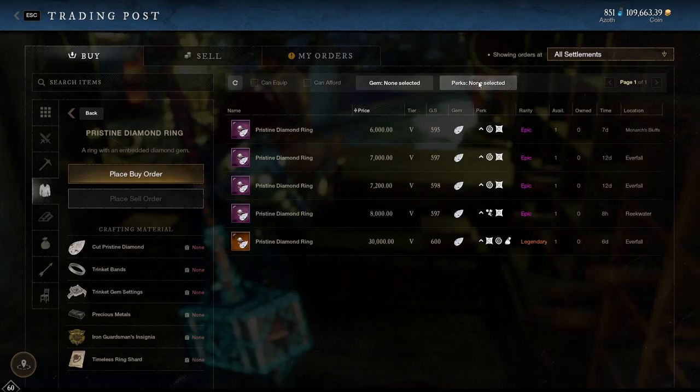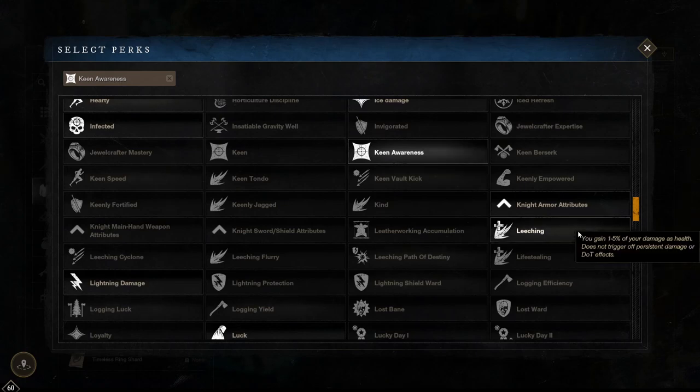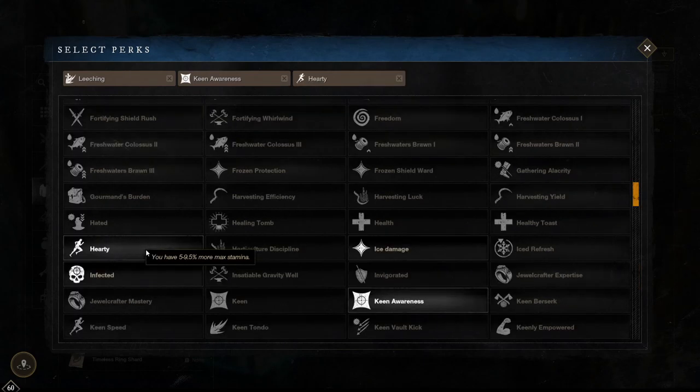Okay let's move on to rings. My recommendation is keen awareness, leeching and refreshing or hearty. Keen awareness is absolutely ridiculous and definitely a must, giving you 3 to 11% extra crit chance — this is required on a ring for any build doing any sort of damage. Leeching is another great option meaning you gain 1 to 5% of your damage back as health, and since pretty much everything on warhammer is an AOE this can be big in group fights. Refreshing gives 1 to 2.8% cooldown reduction for faster cooldowns and more damage. Hearty gives you 5 to 9.5% more max stamina, meaning you can dodge an extra time if you're in heavy armour without the dex perk — normally two dodges, this makes it three.